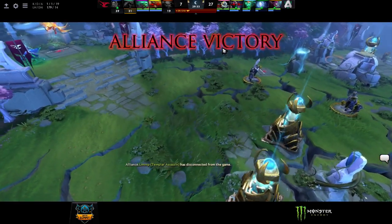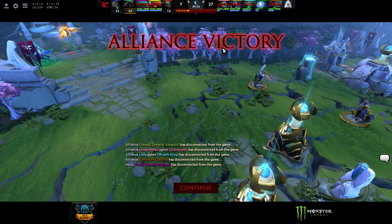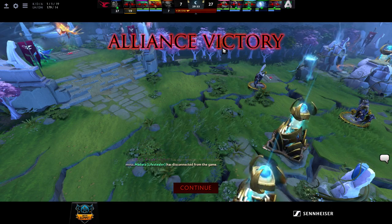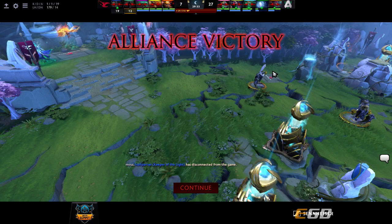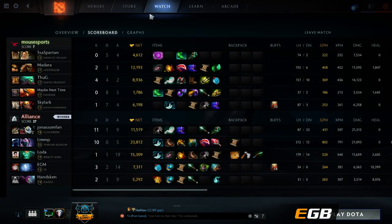The good news for Mouse is they're still alive in this event. They get a night to think it over and play again tomorrow against Empire — by no means an easy opponent, but a chance to refresh. Alliance played well enough to get the victory and they're moving on to face Na'Vi. EG — or Alliance — is notorious for playing up to the level of their opponents, so it doesn't matter how you play as long as you win in the end. Alliance comes out with the win and moves on to the winner's semi-final.